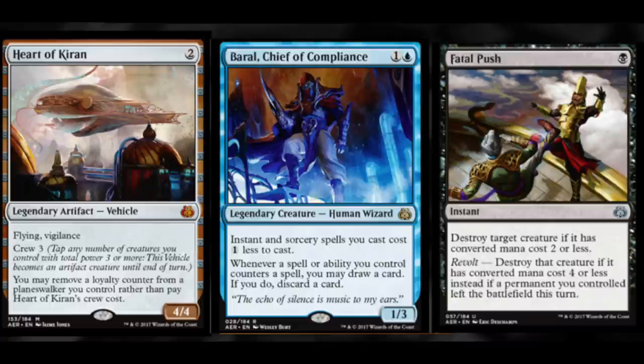For rare, I'm going to target Baral, Chief of Compliance. It is a $5 to $6 rare — very good, very cheap, very affordable. If you can trade into him from whatever else you pulled, again likely 95 to 99% of the cards will go down in price, but I like him because he has utility and use.